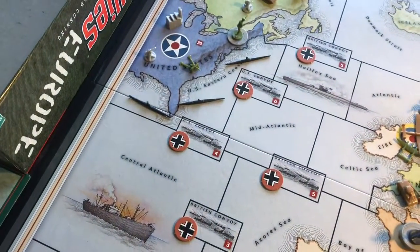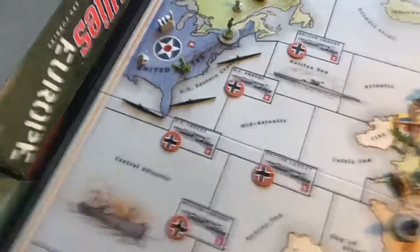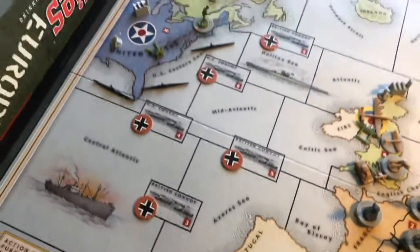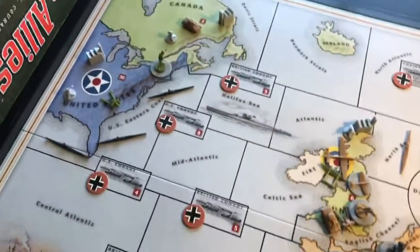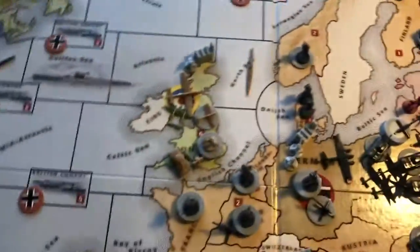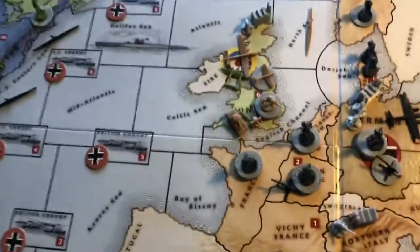The United States doesn't have any navy, but has 60 in the bank, so is looking to buy one in the future. The Brits bought a sub to try to liberate and control some of the waves.